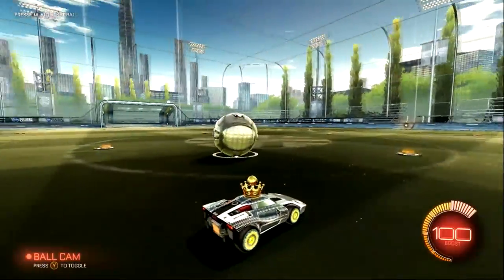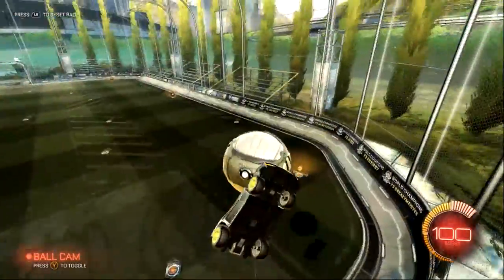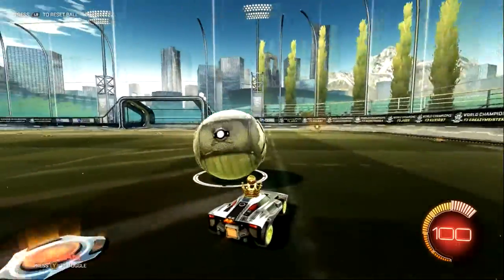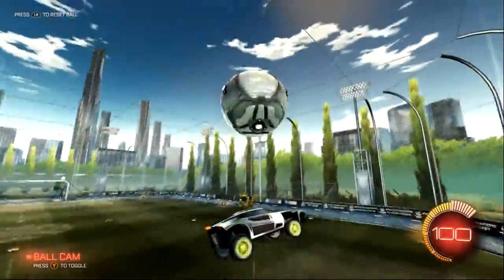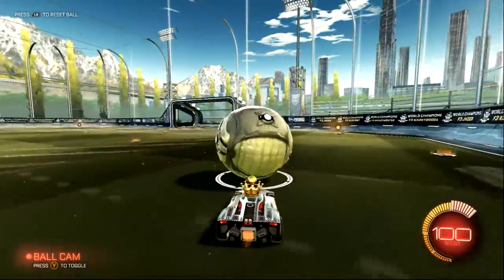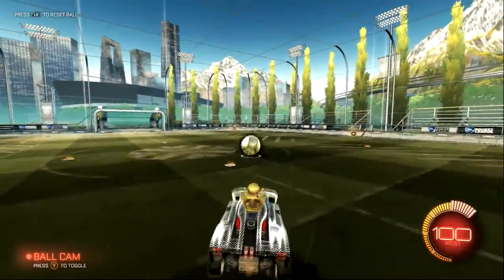Rather than going for a ball by flipping backwards, you're going to want to take the ball up the wall. Let's say the ball is rolling off the side of your goal and you need to clear it — you're going to want to double jump and then just follow the ball with your car. Don't try to flip backwards because that clear won't work. If you really want to get the ball off the wall without using boost, you can roll sideways, and sideways will take the ball off the wall better than a backflip will.